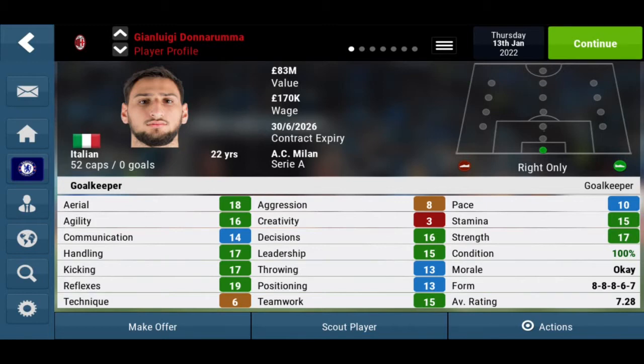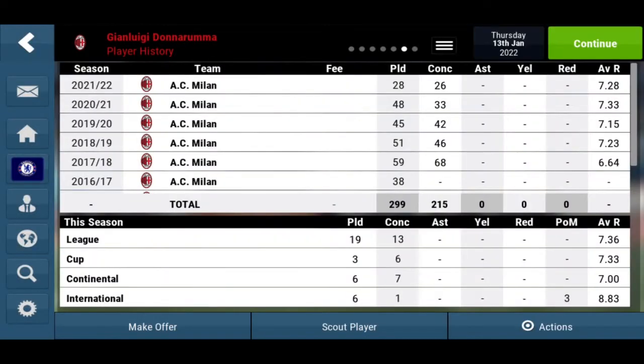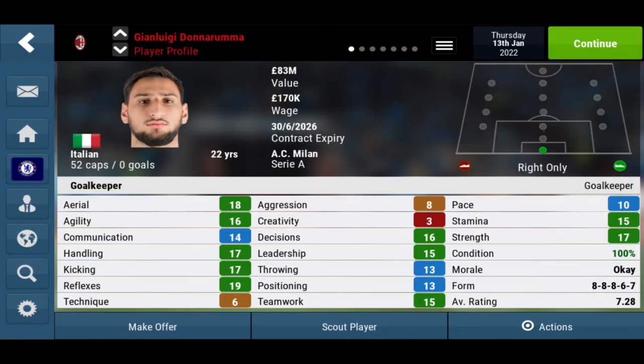This guy has an average rating of 7.28. He has played over 250 games for the club, and he is conceding less than he is playing, which is good. Overall, he is probably one of the best goalkeepers to sign as a wonderkid — this guy has improved majorly.